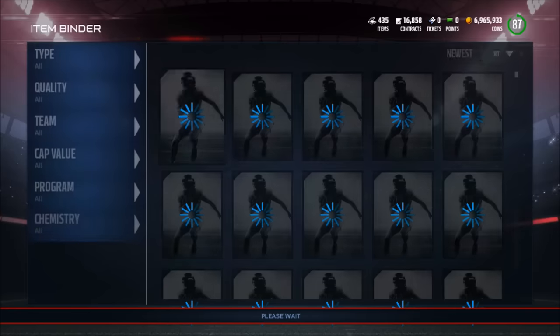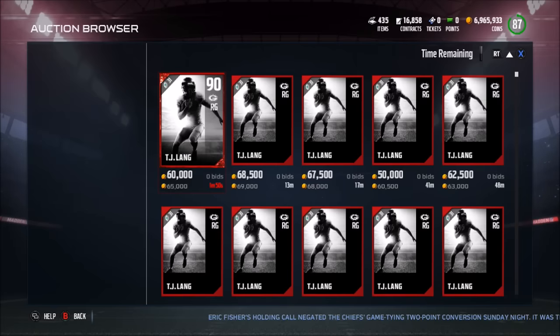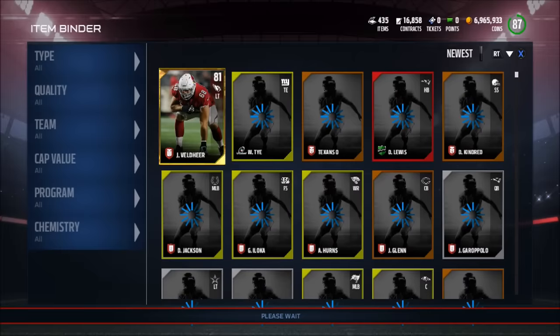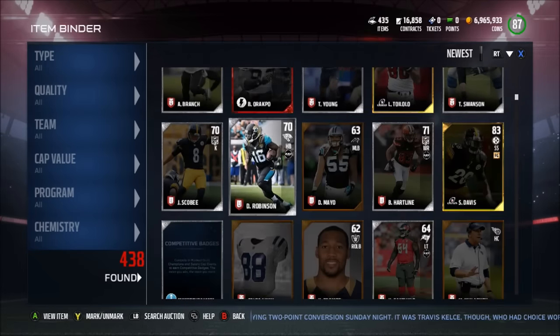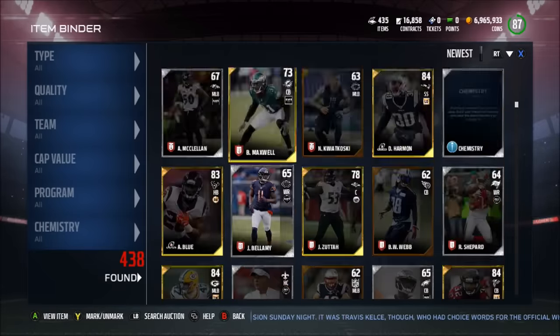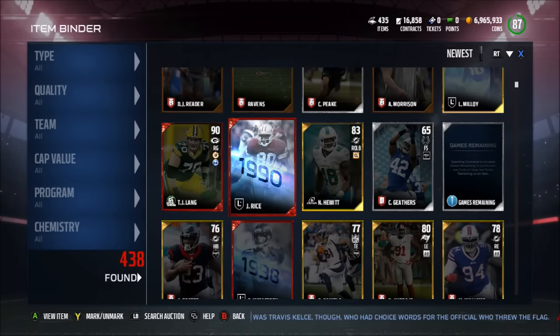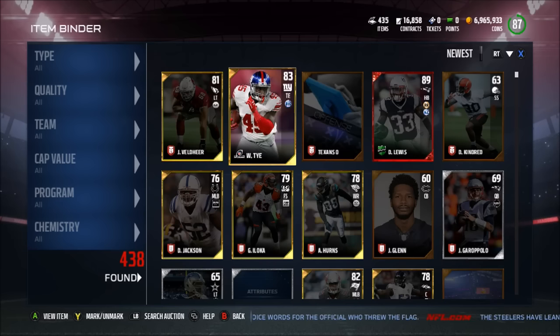Dion Lewis is currently going for about 20k and TJ Lang is going for 50k, so we made roughly 70k to 100k from this pack opening. We can also sell the playoff cards for about 2k each and turn gold cards into gold player packs for a future video. If you guys enjoyed this video, hit the like button, subscribe, and comment. Thanks for 1,400 subscribers — I'll try to get some gameplay with Dez Bryant if I can get that card. See you next time!